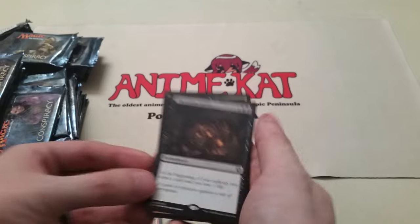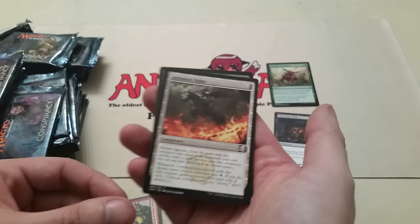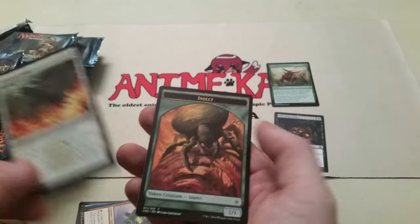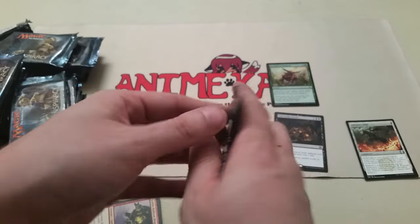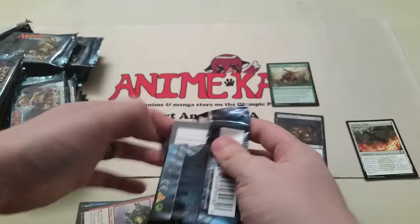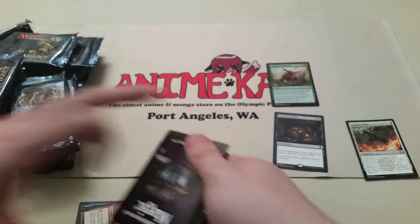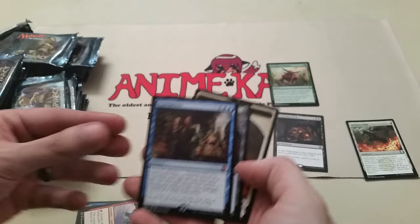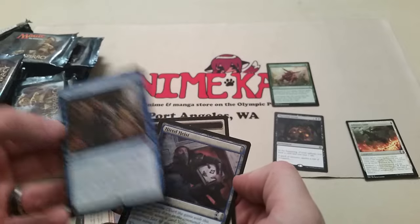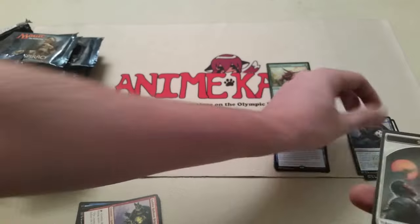First rare we got: Phyrexia's Arena. Strength of Numbers is my foil. Adriana's Valor is my Conspiracy card. Extrapolate is our Mythic. And Hired Heist is our Conspiracy card.